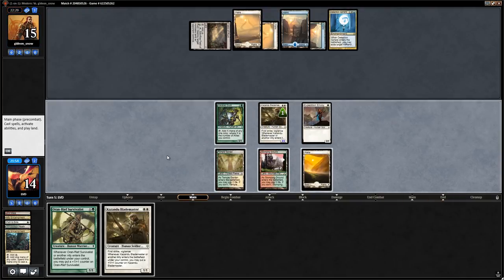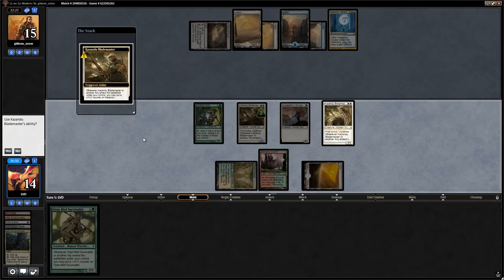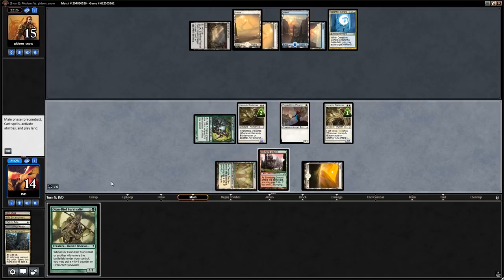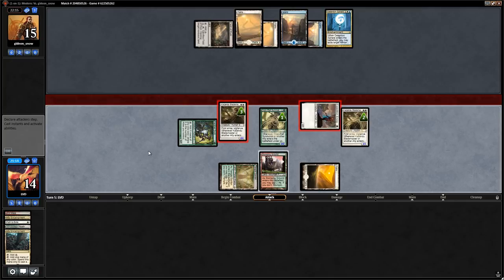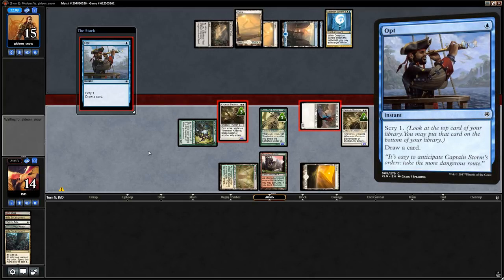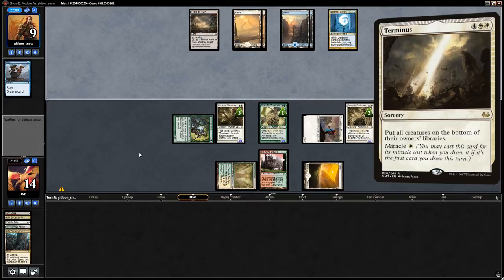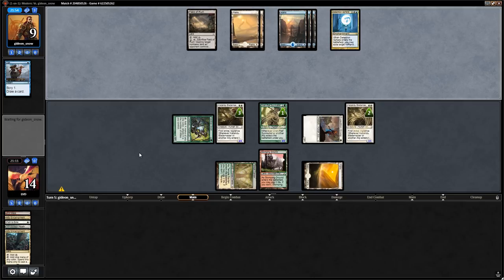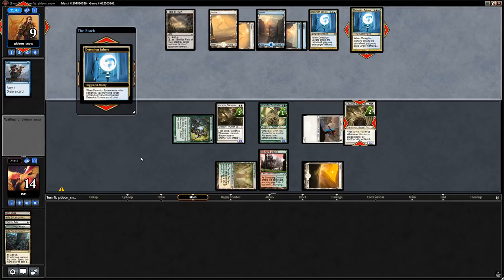We play a second Blademaster and Survivalist, triggering everything and attacking for a bunch. Opponent opts, possibly digging for Path or setting up Terminus. Instead a second Detention Sphere takes both Blademasters — we could have played around it by ordering our creatures differently, but usually control only runs one main deck. Opponent is already down to five with two cards in hand.